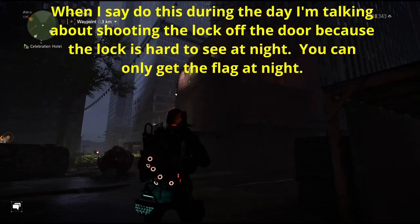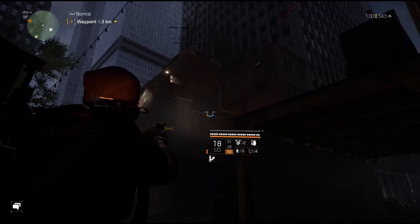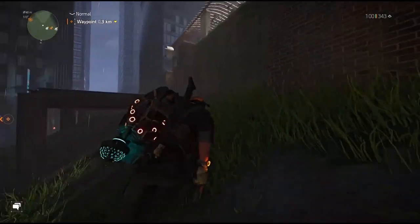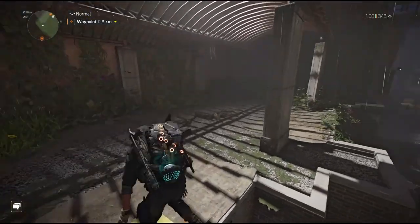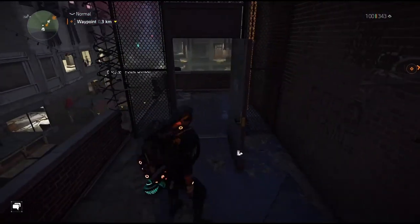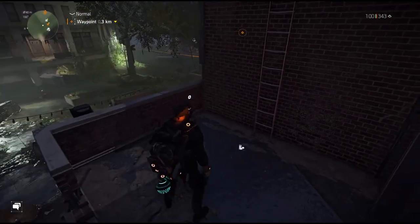You may want to do this part during the day because there's a door that's going to be closed with a lock you need to shoot off, and it's extremely hard to see at nighttime. I already did that during the day. Now come over here, climb up, turn to the right — this is that door. Shoot the lock from down there, come up, open it, and our third flag is right here. Pick that up.